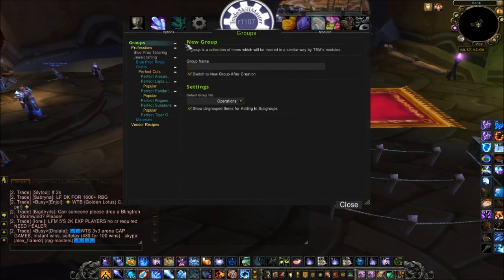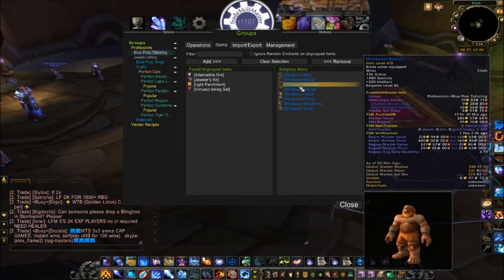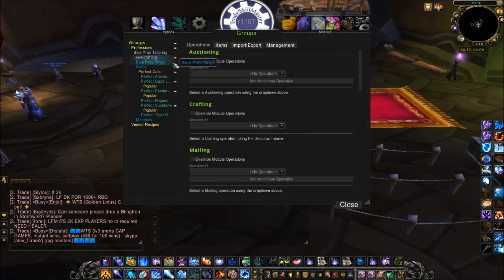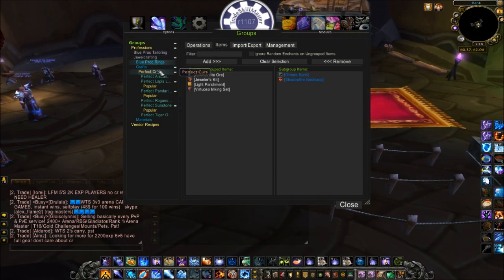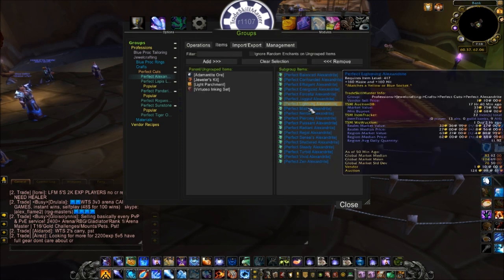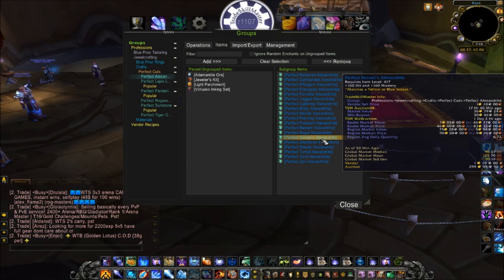I'll quickly go over how I set mine up. I'm going to do the blue proc tailoring, so I have my blue proc tailoring items in here. I'm also going to set mine up for the perfect cuts — that's the one I'm going to be using it most for. You can also do it for blue proc rings, which would be the exact same as the blue proc tailoring. The main reason I'm using this module is for perfect cuts — so if I wanted to keep a set amount of each perfect cut in stock without having to look up each one and check the tooltip, if I want to keep 20 of each, this module is going to be great for that.